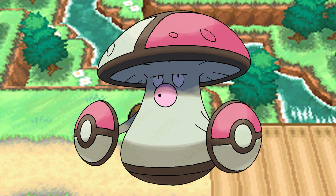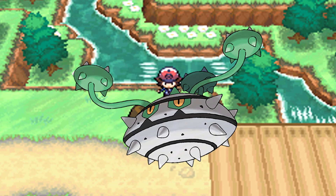The next Grass type on our list is Amoonguss, and this thing is one of the best defensive Grass type Pokemon. Its hidden ability is Regenerator, but even with Effect Spore — its normal ability — it can actually do some damage to opponents that try to physically contact your Amoonguss. It has 114 HP, and its defense and special defense on paper don't look that great at 70 and 80 respectively, but 114 HP is always going to help. This thing is very, very slow, so if you want a defensive Grass type, Amoonguss could be a good choice.